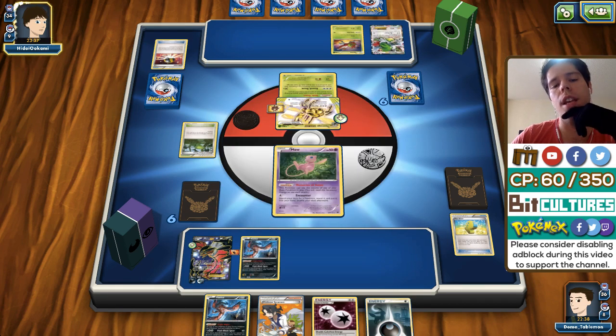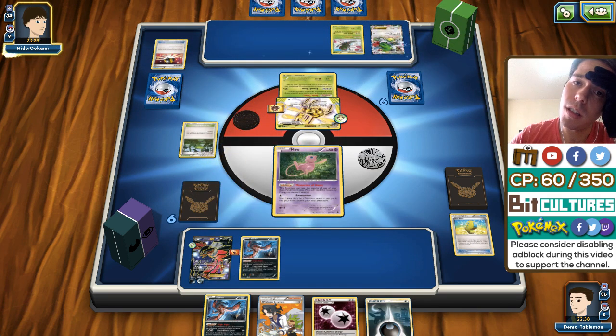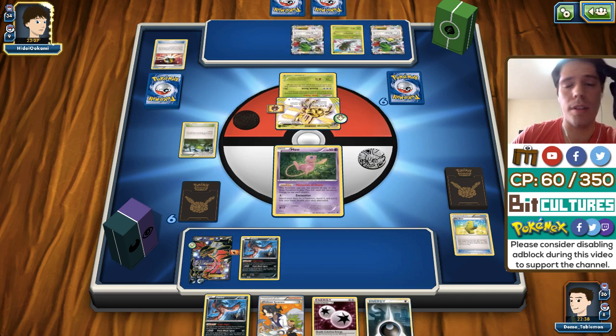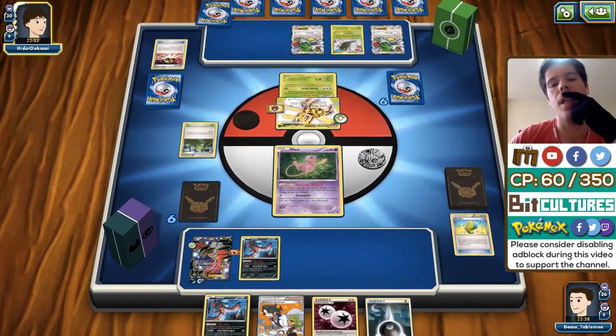Now we're against a Grass deck — I wonder what kind. Probably not Vileplume, probably Mega Sceptile, Ariados, or simply Ariados Sceptile. Actually it's Yanmega. Yanmega is annoying because it doesn't run into any energy.